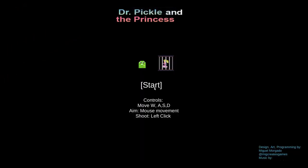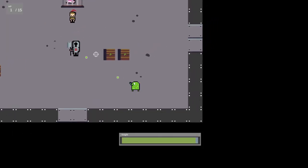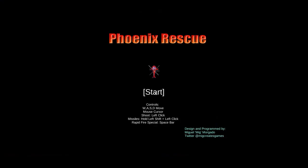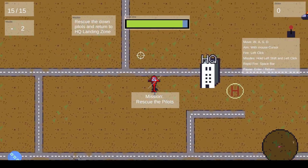By this time I was getting more confident in my game design, so I created Dr. Pickle and the Princess — another top-down survival shooter that actually had a boss in it. My favorite game growing up was Jungle Strike for the Sega Genesis, and I wanted to do something cool like a helicopter-type game.